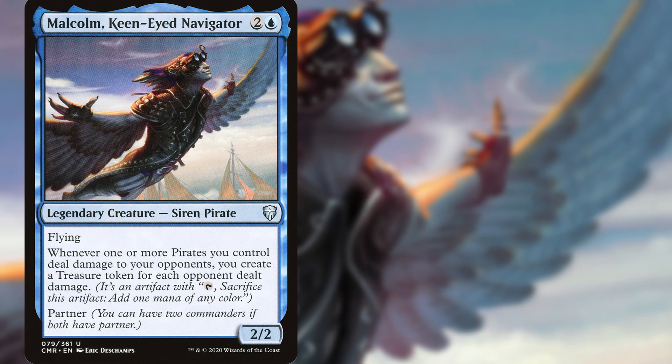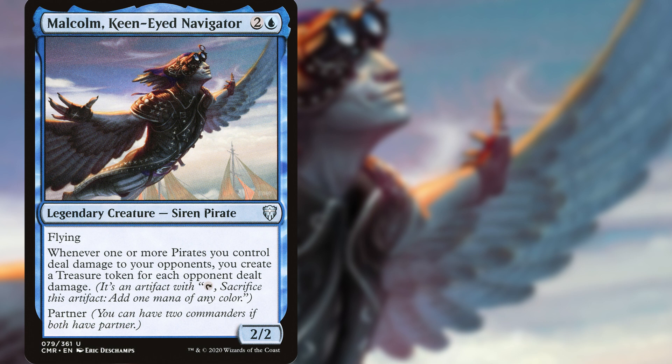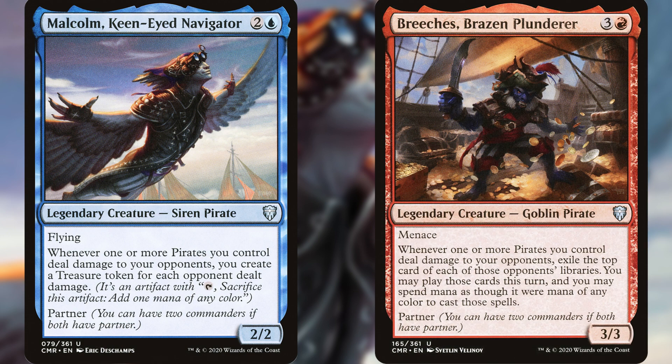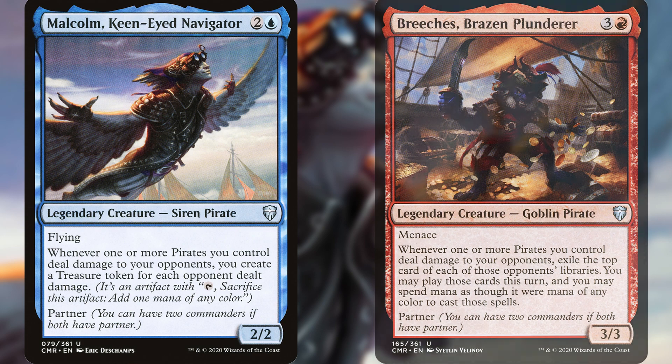Malcolm is two and a blue for a legendary creature with flying. Whenever one or more pirates you control deal combat damage to an opponent, you create a treasure token for each opponent dealt damage. Breeches is a pirate with menace. Whenever one or more pirates you control deal damage to your opponents, exile the top card of each of those opponents' libraries. You may play those cards this turn and you may spend mana as though it were mana of any color to cast those spells.